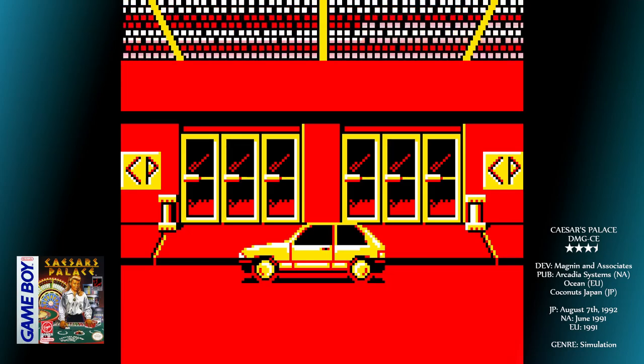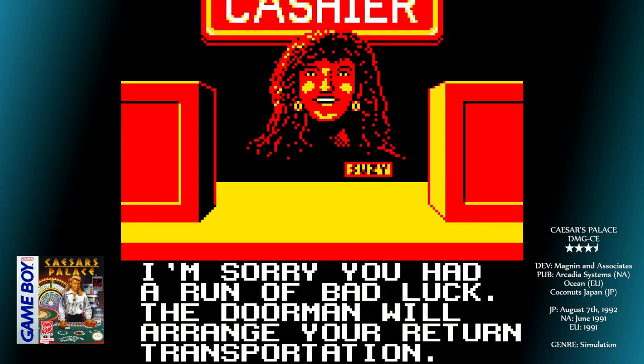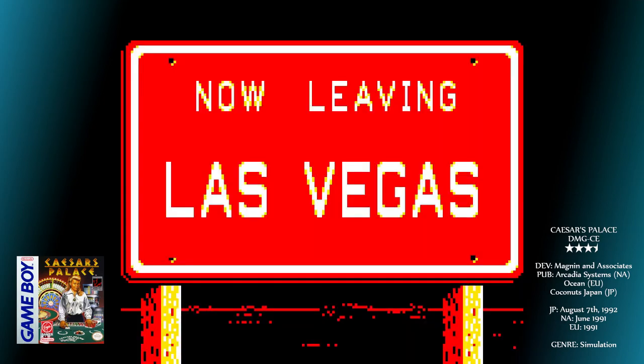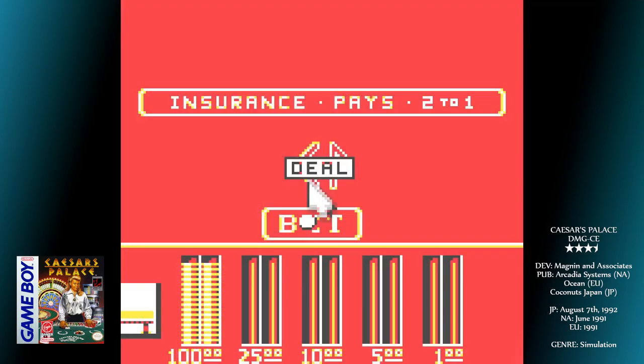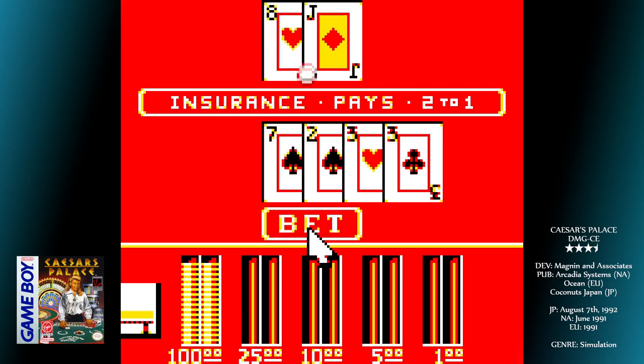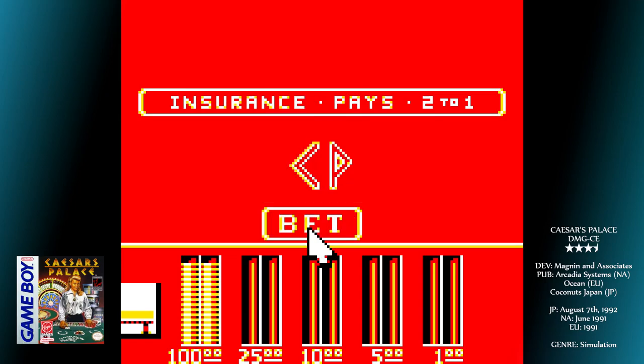However much you make will determine the mode of your exit. A modest profit will afford you a taxi, while hitting big bucks sees you styling and profiling back to the swankiest hotel suite in the back of a limo. Lose all your money, and Susie will summon you back to the cashier to tell you that the doorman will arrange your return transportation, after which you'll be summarily bundled into a crummy-looking coach and run out of town.